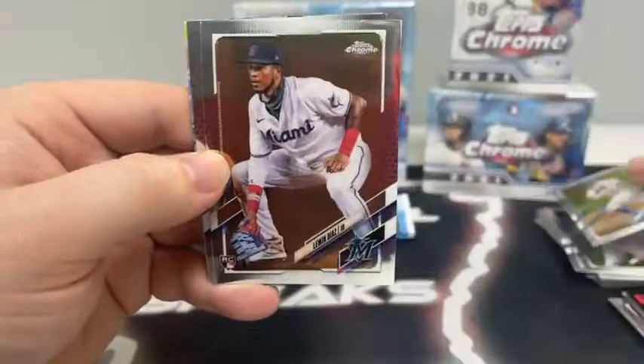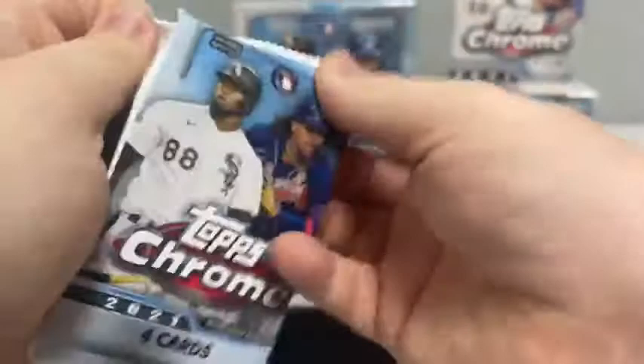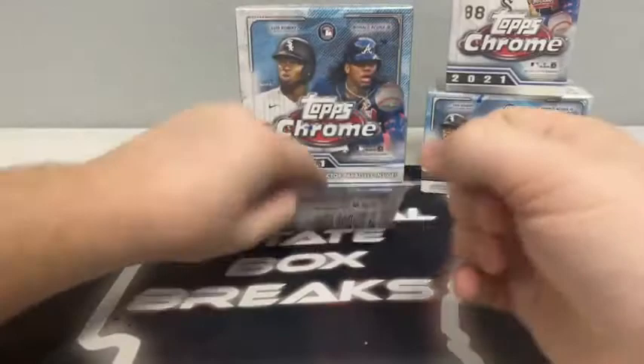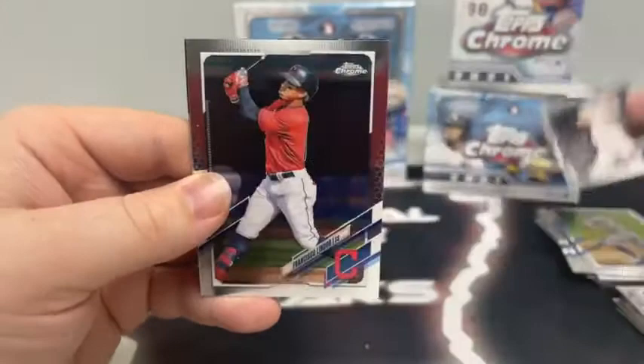Pack number three: Pete Alonso, a rookie of Luen Diaz, Luis Patino, and our Future Stars is Luis Roberts for the Chicago White Sox. Pack number four: a baseball mixer next week will also have some 2020 Topps Chrome along with 2021. There's a rookie card of Brady Singer, Chris Sale for the Red Sox, Frankie Lindor, and a 35th anniversary of Shohei Ohtani for the Anaheim Angels — we'll sleeve that one up.